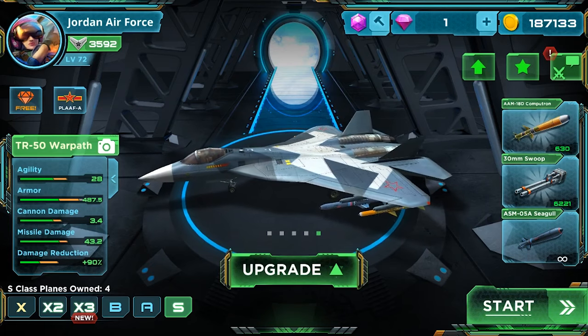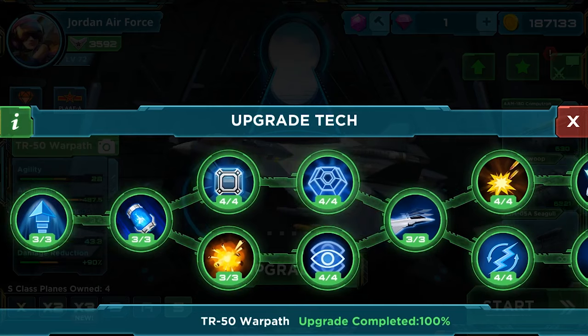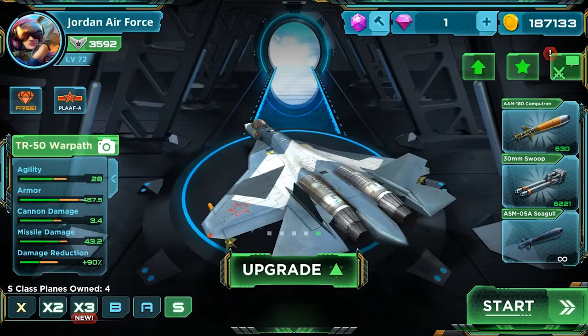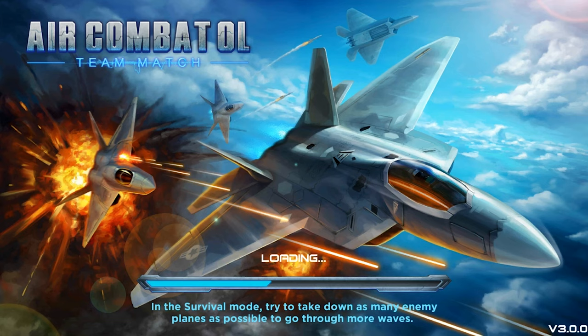Today I'm going to be showing you how to avoid a missile in air combat. Make sure that your aircraft is upgraded and your wings are at maximum. I'll be demonstrating on the survival mode because my internet speed is low and my device is also lagging due to recording.